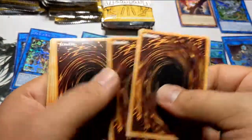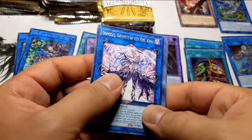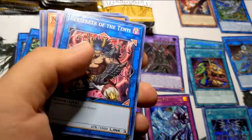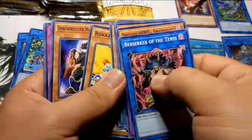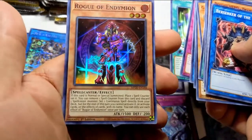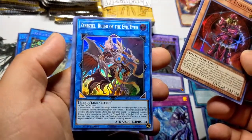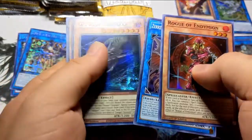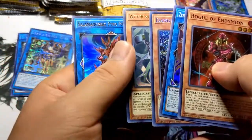Six from the back — oh I mis-pulled one. Gorgas Emperor, I'll put that over here for now. We have Rogue of Endymion, Xerzeal, Ogopongo — I don't think I have this Danger yet! Witchcrafters Golem and a Salamangreat Pyro Phoenix — not bad pulls.